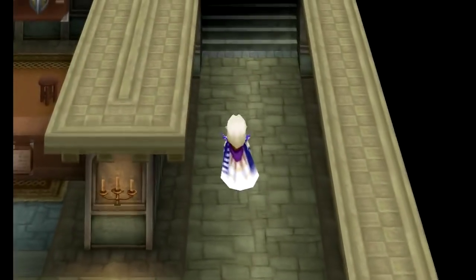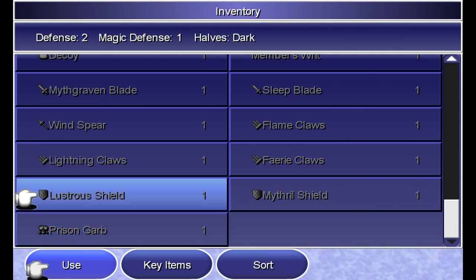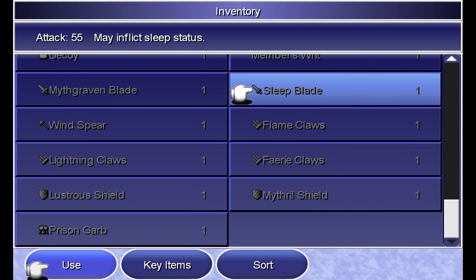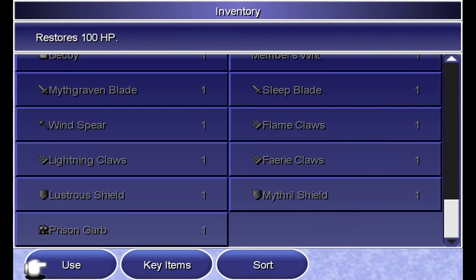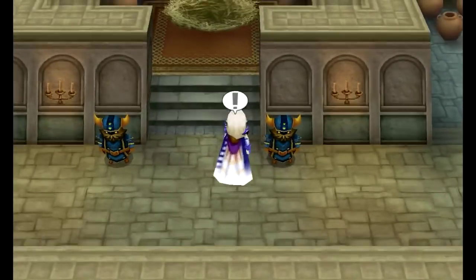That's everything we're gonna do here. I've already sold all my excess equipment off-screen, so we don't have to worry about that. Make sure you hold on to the shield for certain status protections I'll want later on — Yang's claws as always. I'm holding on to the Sleep Blade just in case. Prison Garb, absolutely hold on to. The real big ones are the Lustrous Shield and the Prison Garb. The Prison Garb is going to be really useful later on, same thing with the Lustrous Shield, because they both protect against the sleep status later on.